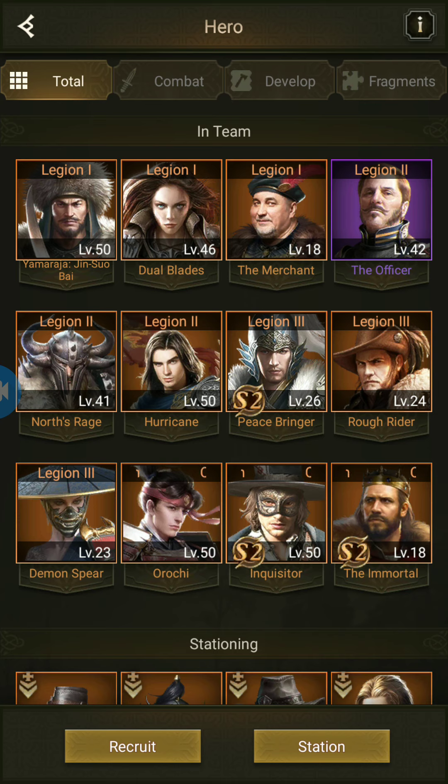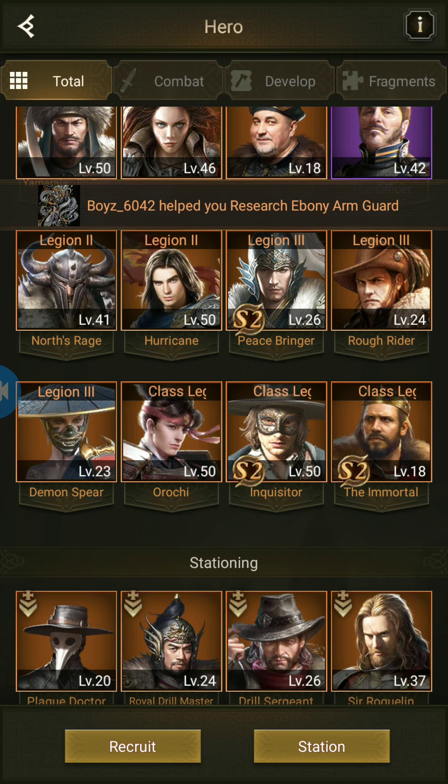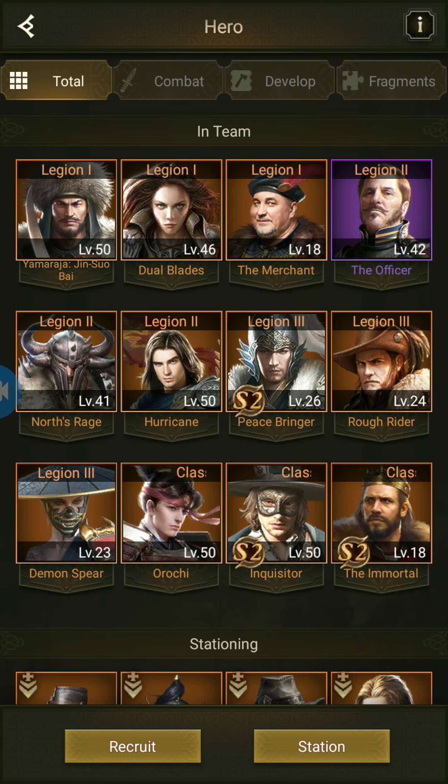First I'll discuss the basics, then in this video I'll move to Season 1, Season 2, Season 3, Season 4, and even Hidden 2. For the basic combination — simple orange heroes not including any season heroes — most people likely have heroes like Oruchi, Dual Blade, Hurricane, Heaven, Rogue, North Rig. If you don't have those heroes, you'll get them by the time S1 ends, especially if you're in a good alliance giving rewards.